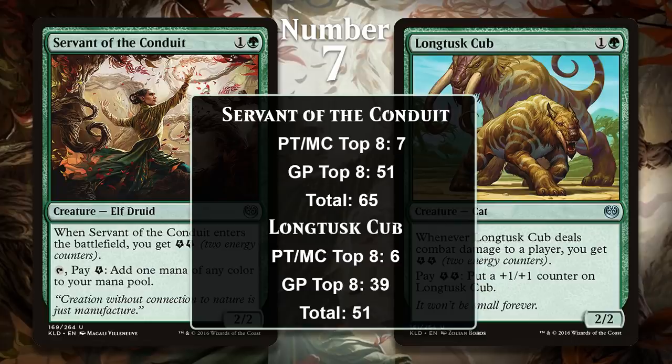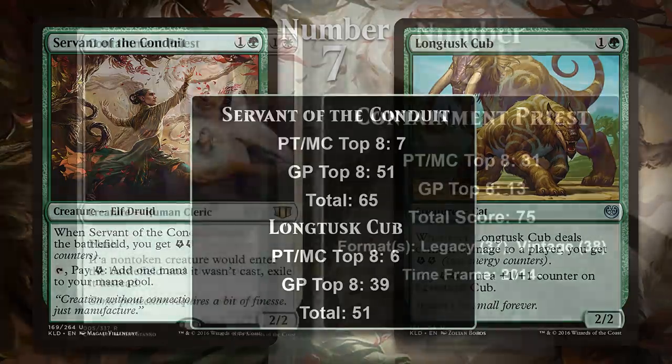Servant ended up with more points overall because even after the Energy deck was nerfed by bannings, Servant of the Conduit kept seeing some play since decks were still interested in the fixing it could offer. Neither of them have been played outside of Standard, and it seems unlikely they ever will — Energy is a mechanic restricted to Kaladesh block, and while Energy cards were powerful enough for Standard, they don't seem strong enough for formats with larger card pools.